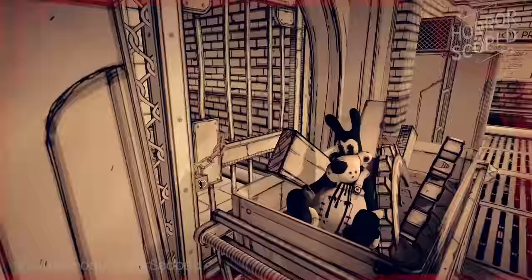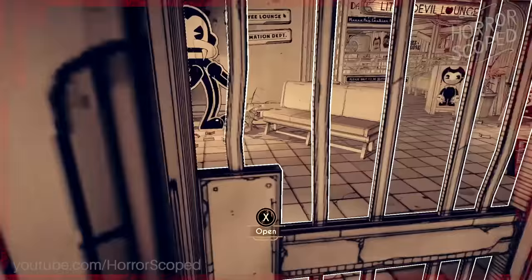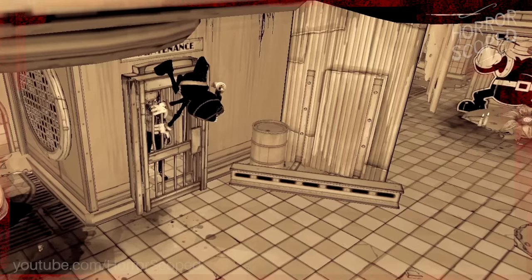We grab some keys, push a cart, and then next up there is a door that a striker — a mutant striker — jumps at. The second it jump scares us it runs off to the left and disappears. It actually runs behind an object before vanishing, so that if you look quickly you would not see it disappear.